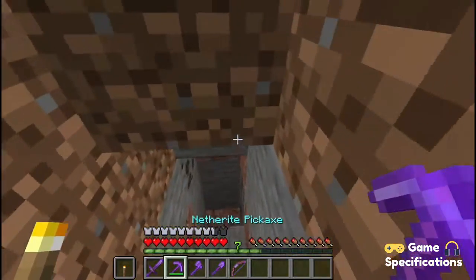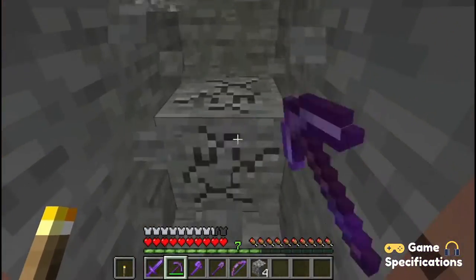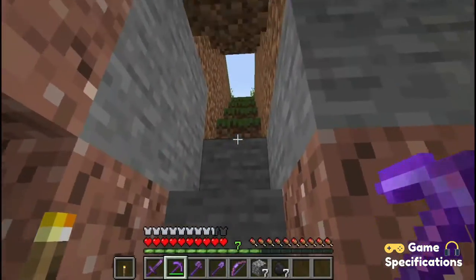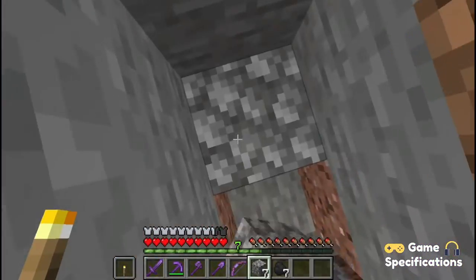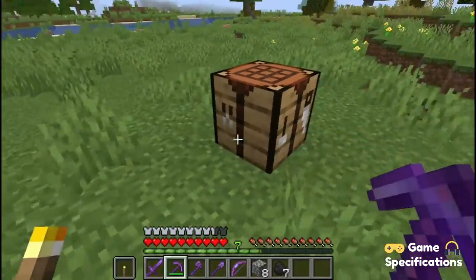Coming on to our first step, which is to find some cobblestone as well as some coal. You at least need a total of 8 cobblestone blocks, and 1 coal will be enough. Once you have got that, just quickly run to where your crafting table is.